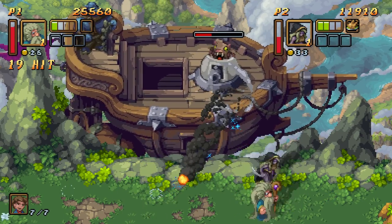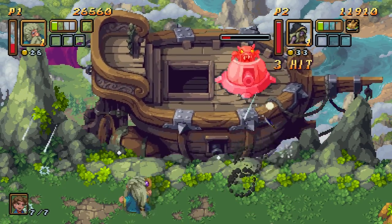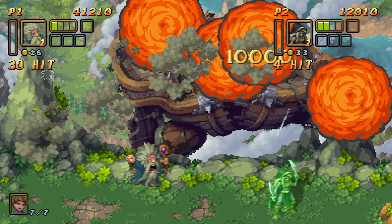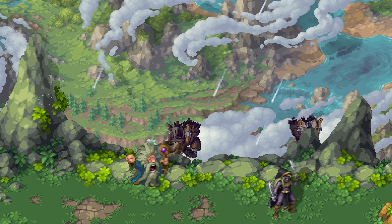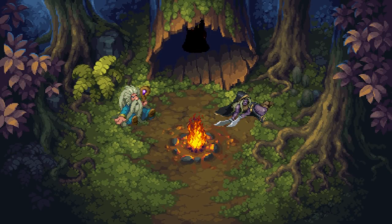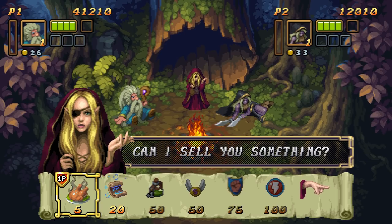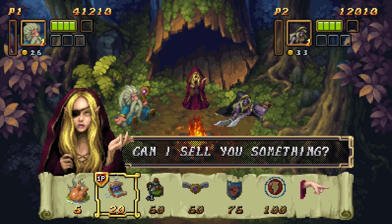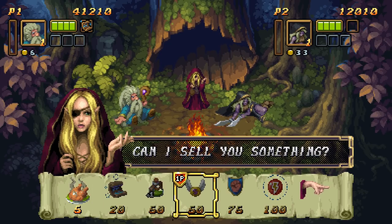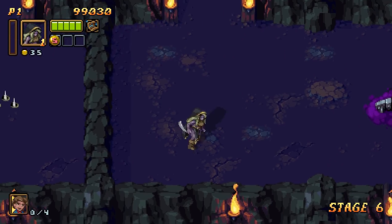Definitely use your bomb and your magic spells on bosses if you have them — save those up for bosses. Then you get a ranking at the end of the stage based on how well you did. As you progress, you can go to a shop and purchase various things — replenish your health as well as buy upgrades. This is really going to cater to someone who loves arcade games.